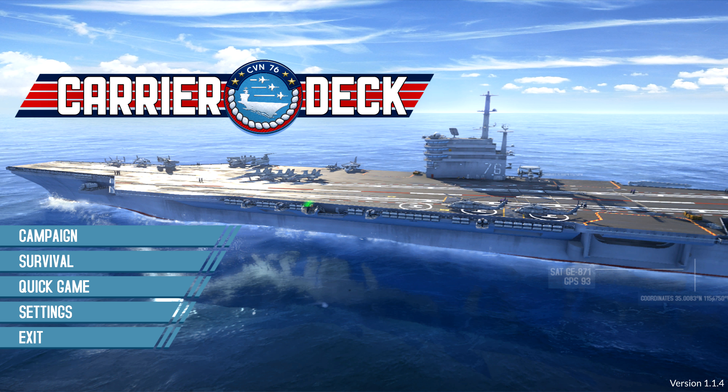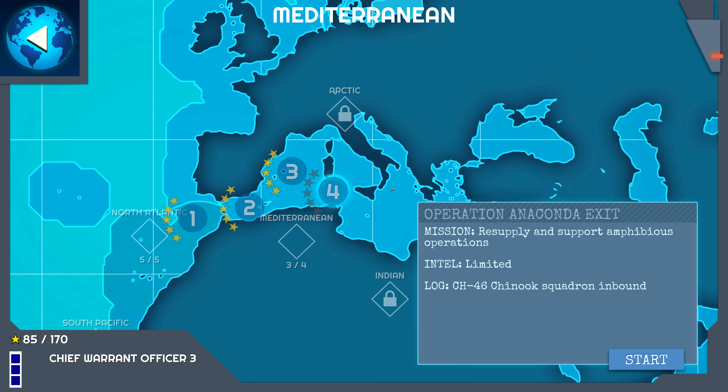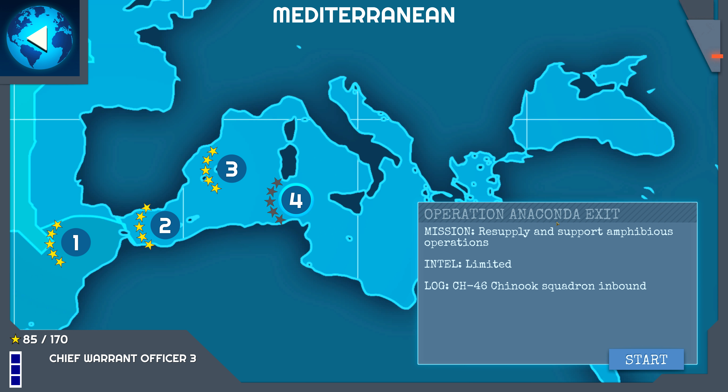Hello, and welcome back to Let's Play Carrier Deck. Today we will be finishing off the Mediterranean campaign with Operation Anaconda Exit. Mission: Resupply and Support Amphibious Operations. Intel Limited. CH-46 Chinook Squadron. Let's get to it.